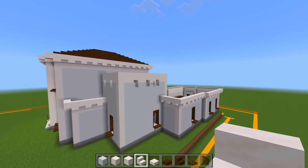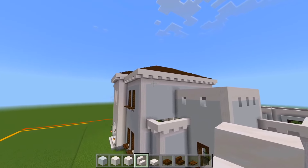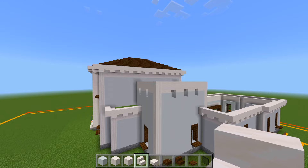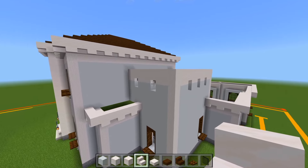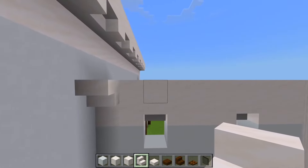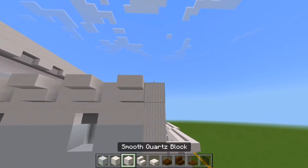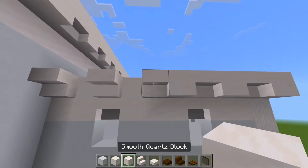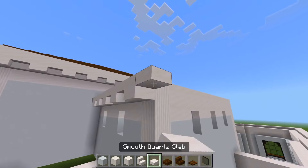As you can see, it's not one story and it's not quite as tall as the center of the house. Now let's start marking out the overhang — I'll just start here at the back. We'll have a stair starting off here, every other space, and then it'll be a full block.